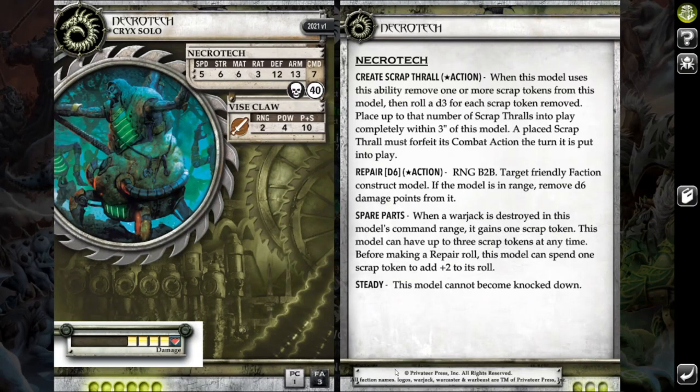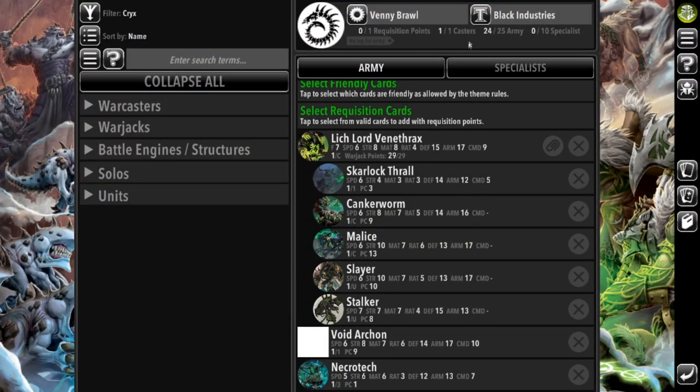And then lastly, I brought a Necrotech. With this many Warjacks, I wanted to have the option to repair them if it was available, and for only one point it doesn't really take up much space in the list. So that is my list here today. I'm running it in Black Industries, so I get tons of buffs against range, which is kind of nice.